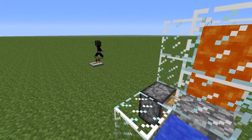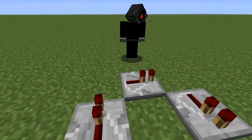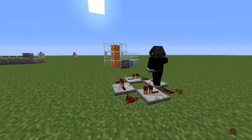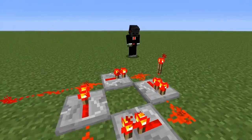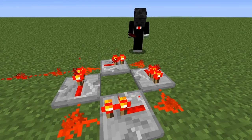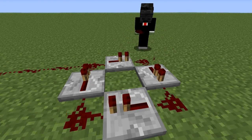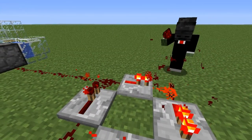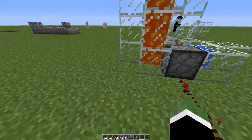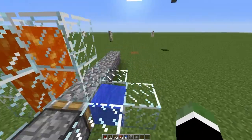You need to make a redstone clock — you're gonna need four repeaters for it. Put redstone in the corners. You can see it's powered. When you destroy a redstone torch, it's still powered — you have to fast-destroy the redstone and replace it. Because it's too fast, if you want to be more efficient, you can place two ticks on the repeaters.